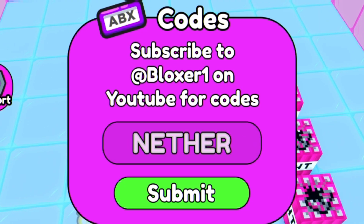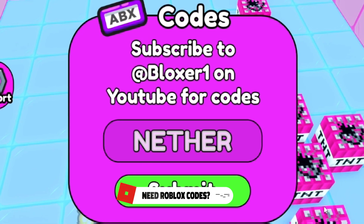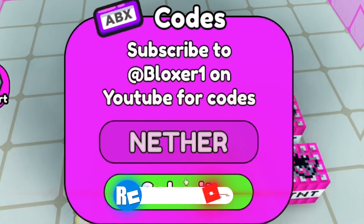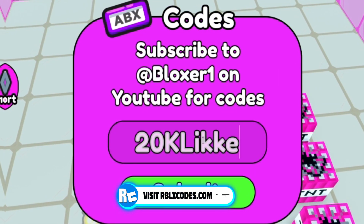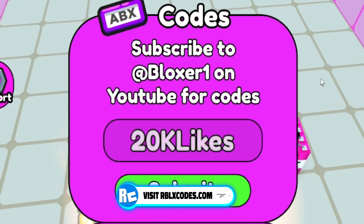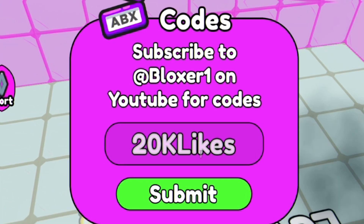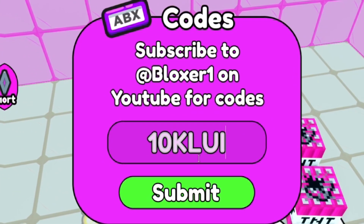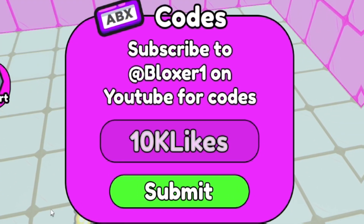Our next code is this one — they are going to be releasing a new working code at 20,000 likes. Chances are that code may be 20K likes. I recommend trying that out, as the game is already halfway there and it'll likely hit that soon. Code 10,000 likes could also be working — I recommend trying that one out as well. Hopefully it'll be working for you all.